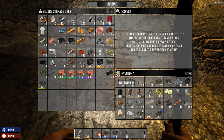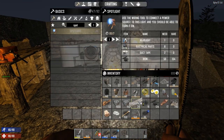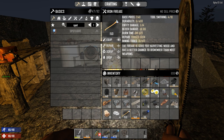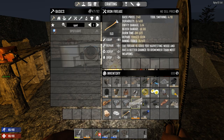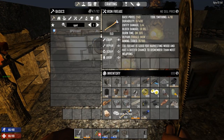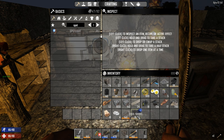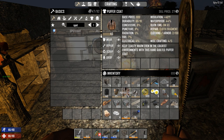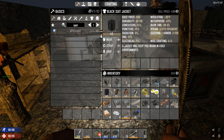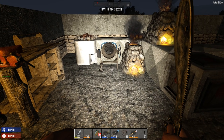We're going to sell a bunch of stuff at the trader, but not right now because it's still nighttime. So we're going to do some building now. The trader's not open at night. I need another axe but I don't want to wait for it to be made, so I'll just repair it. By the way, this is the steel shovel I got off Big Bertha. I'm repairing everything - you want to repair stuff before you sell it.